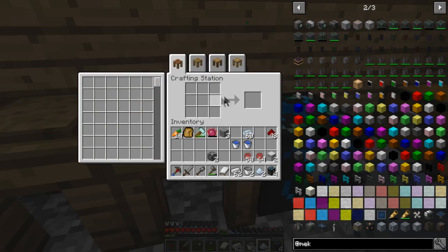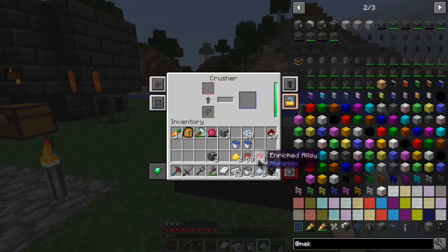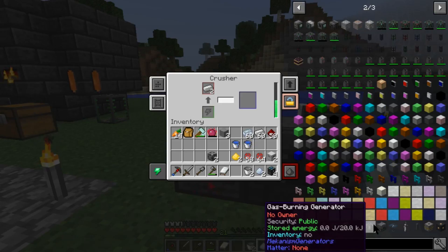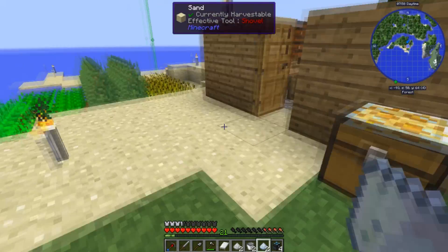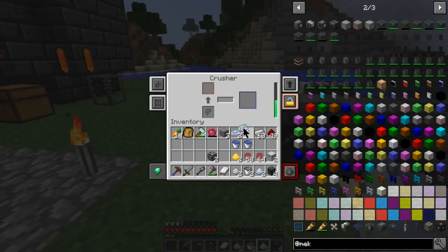I also need some iron dust — I have iron with me. I might make two of those actually, mostly because I'm gonna need it for two quarries. What I'm gonna be setting up is technically considered a perpetual energy system — technically.